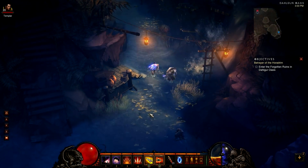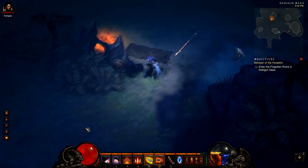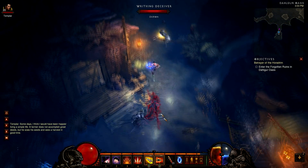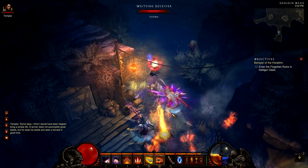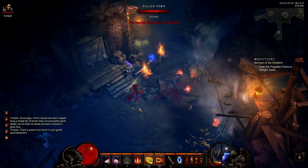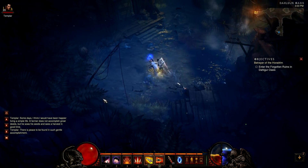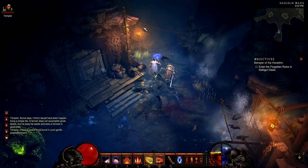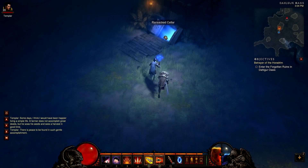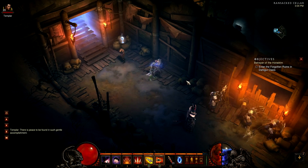That direction doesn't look right, so going back. Heading down into what might be a dead end — and yes, it is. There's nothing here, not even a chest. Let's go check the first cellar, the Ruined Socket Cellar. There are some kind of guards here.